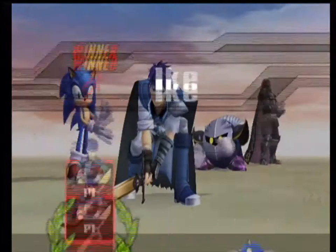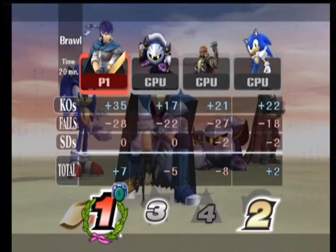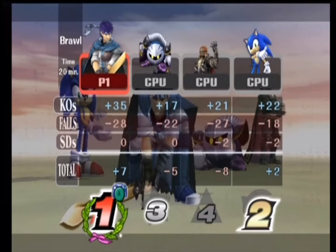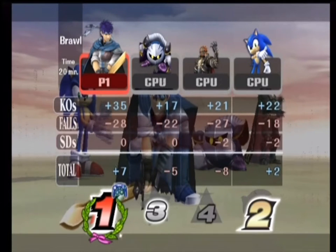We win! The winner is Ike — well played, Ike, well played. 35 kills — the falls are fine, but look: no sudden deaths. They all killed me because they knew I was the better player, honestly. So we win with plus seven. Sonic comes second with plus two and two self-destructs. Ganondorf comes last with two self-destructs and minus eight. And Meta Knight third with minus five.